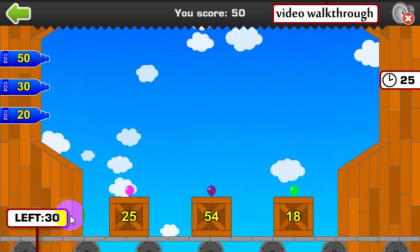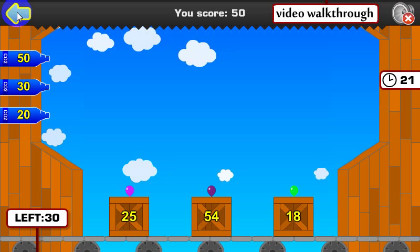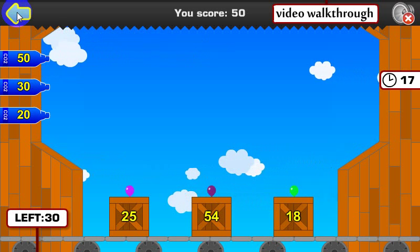When you get down to zero crates left, the screen will be blank and you'll have to click this arrow to go back to the main menu. Let's go ahead and do that, and I'll show you what one of the other levels looks like.